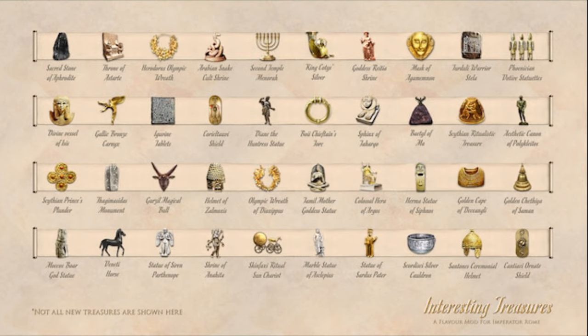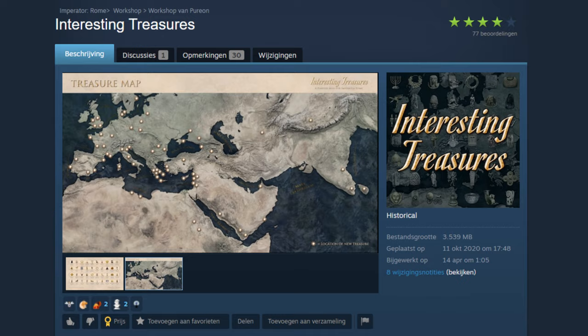It is very cool to see things like the Sacred Stone of Aphrodite, but other cultures get their treasures too. I have no hopes of pronouncing this right, but there is a very nice shield for the Celtic tribes. The maker notes they've only added treasures that have some historical sources and are likely to have existed. The way people awarded these efforts shows that interest in historical artifacts is quite big.